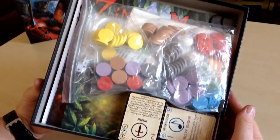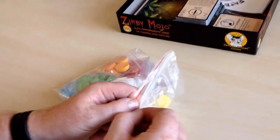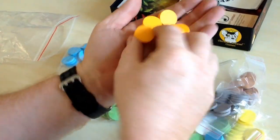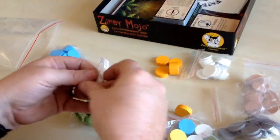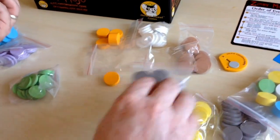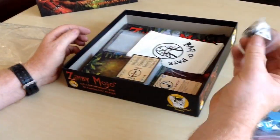Look at that — there's tons of stuff in that box straight away. Look at the size of these big tokens! There are some really nice tokens here; really nice quality, excellent quality — good clack to them. Lots going on in this game. I can't wait to actually play it and find out what it's all about. I've got a good idea what it's all about.